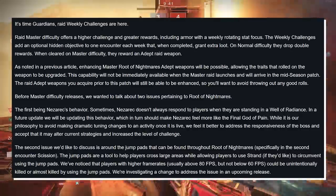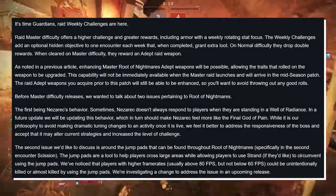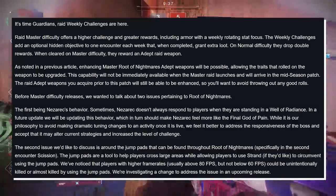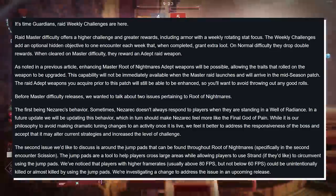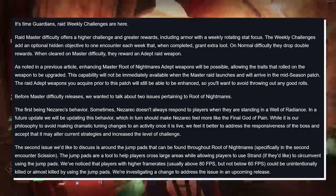By the way, we're going to be doing the Master Raid next week on launch. If you want to come by our stream, I am super hyped to get some Adept loot. Can you imagine a God-rolled Rufus, but Adept, and then on top of that, Enhanced Traits?